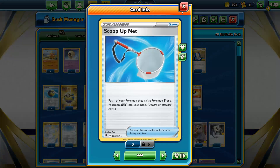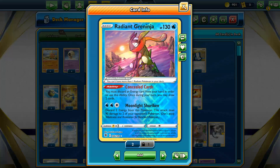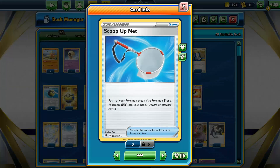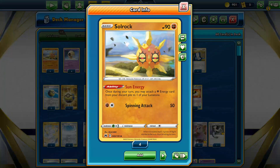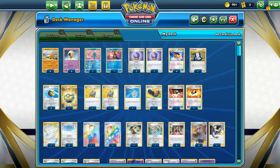Scoop Up Net - you can do the combo with Greninja to get your draw, put the Pokemon back in hand, play him down, draw some cards. But the main reason is I can use it as a switching outlet, and it's another thing we can do to reuse Solrock multiple times. I don't even have a Switch in this deck because all of these Pokemon have one retreat, so it's very easy to maneuver.